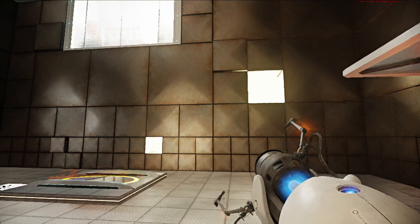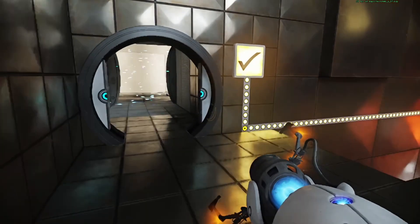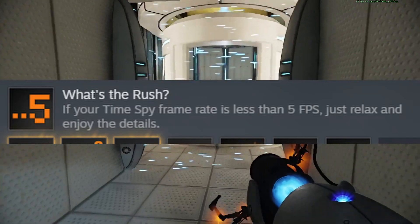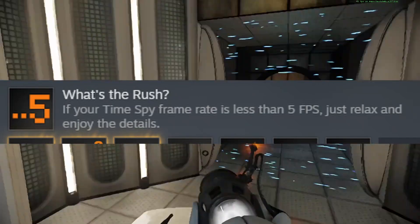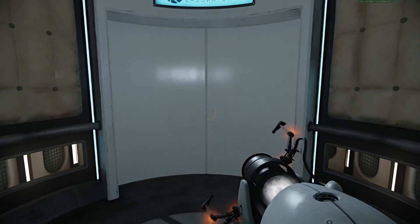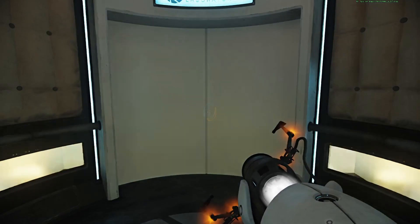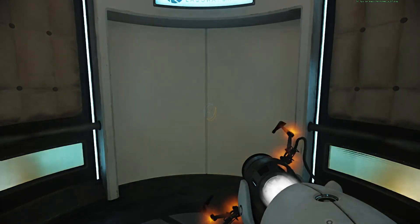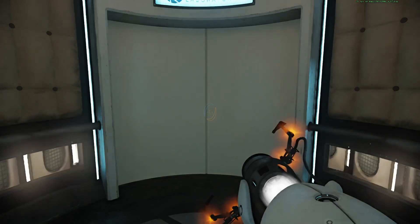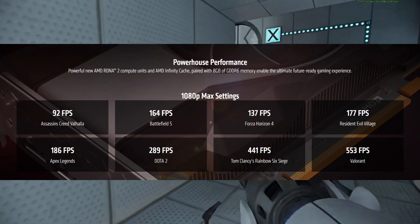That is just unheard of. A while ago, I was trying to get an achievement on 3DMark where the goal was to get an average of under 5 FPS in a benchmark, and the integrated graphics were too fast — they got like 8 FPS. And this game, on a relatively high-end GPU from the latest generation — as of this video's release, the 7000 series is about to come out — is getting 2 FPS. That is just completely unreasonable.